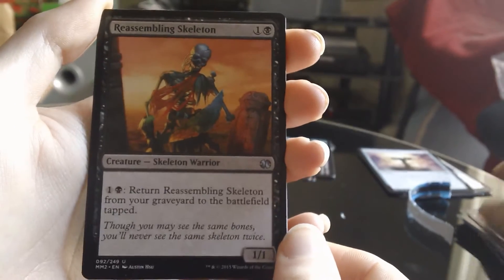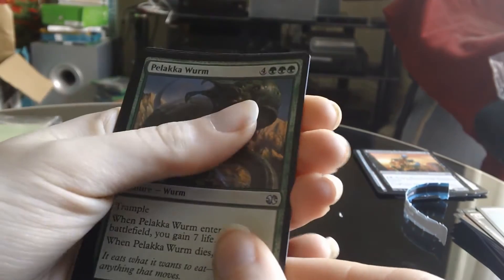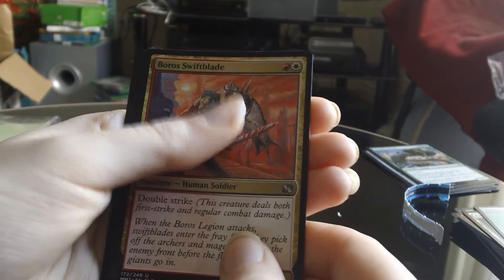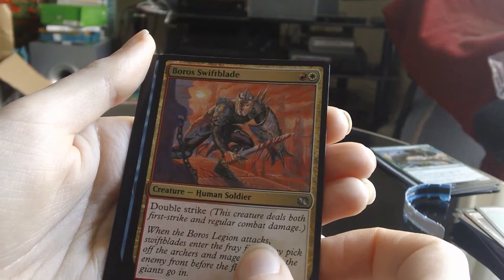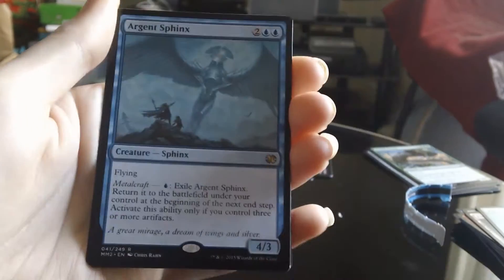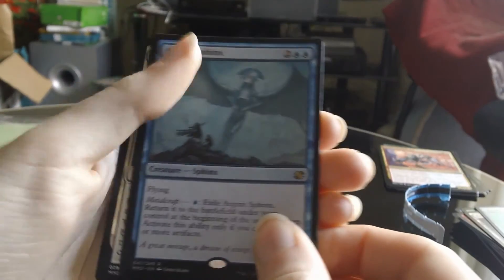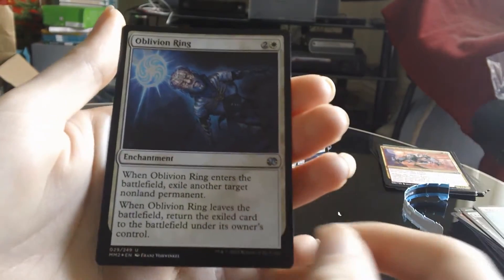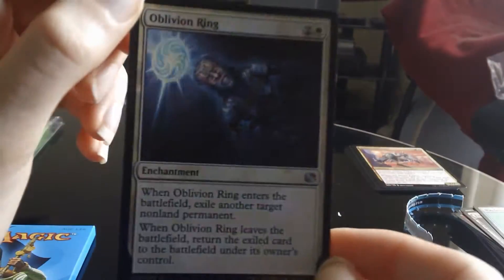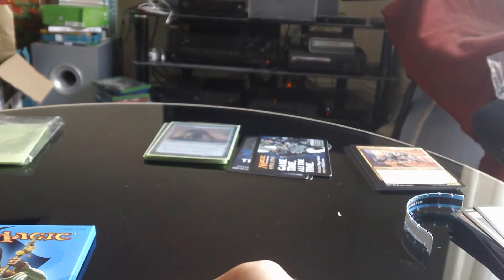Reassembling Skeleton is the first uncommon. Palaka Worm is the second uncommon. We want a Remand — come on blue uncommon. Nope, it's gold. Boros Swiftblade. Alright, so the rare — we want a green or an artifact. It's blue, and I don't know of any good blues apart from Vendilion Clique, which is a mythic. It begins with A, so it's not going to be anything good. Argent Sphinx — that is literally worthless. And the foil — it's white. Oh it's an Oblivion Ring! That's pretty good. I don't think it's worth anything but it's a pretty cool foil to have.